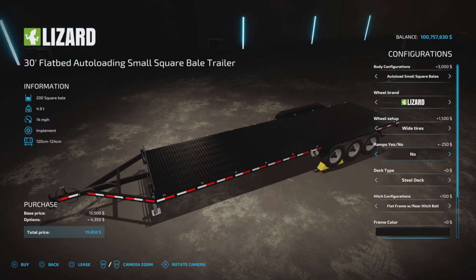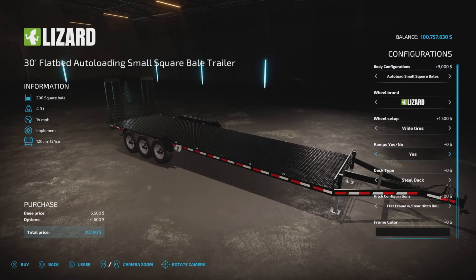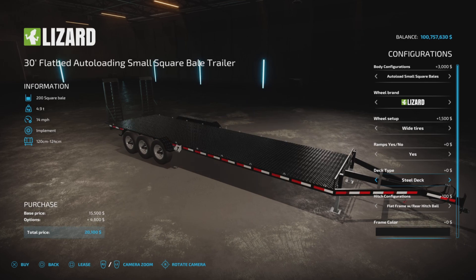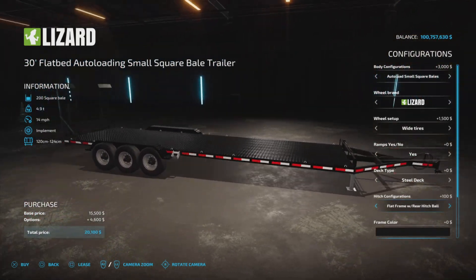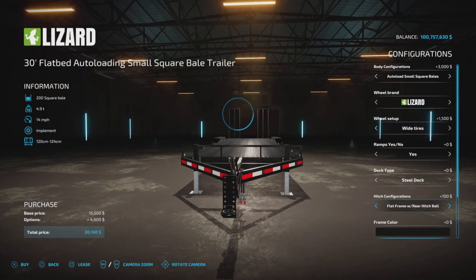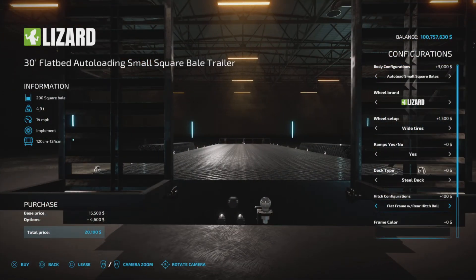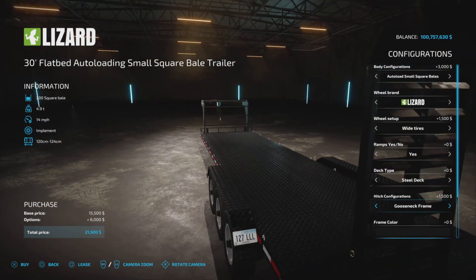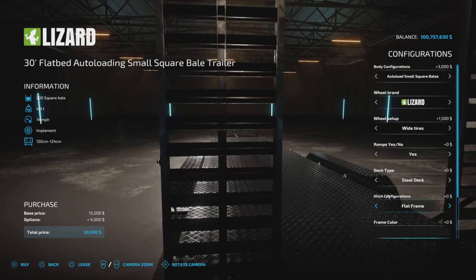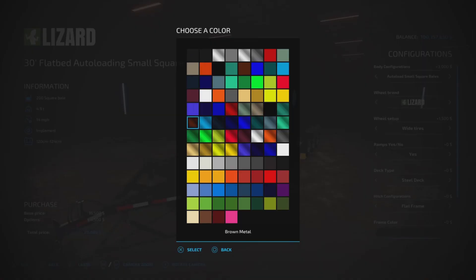There's a ramps option — yes or no — which is relevant for auto-load trailers or standard deck trailers. Steel deck or wooden deck applies to all trailers. For the hitch we have a flat frame with rear hitch options including ball hitch, pin hitch, gooseneck with ball hitch, and gooseneck with pin hitch, plus a regular trailer frame.